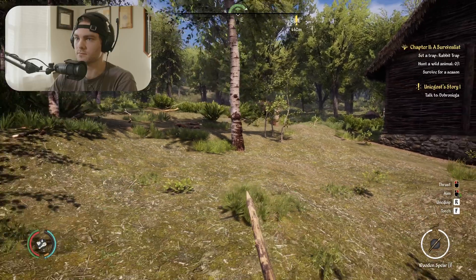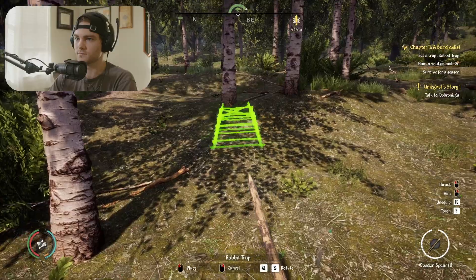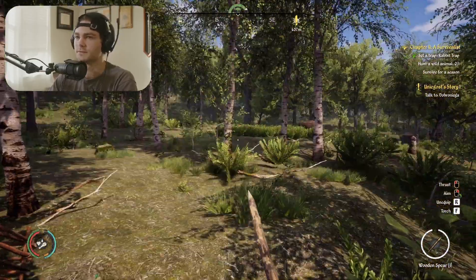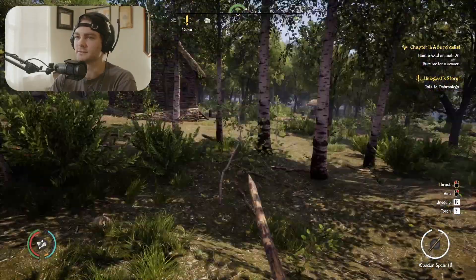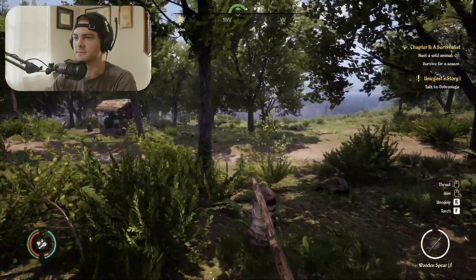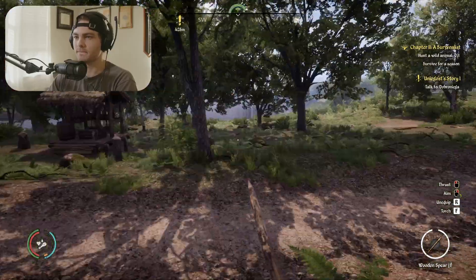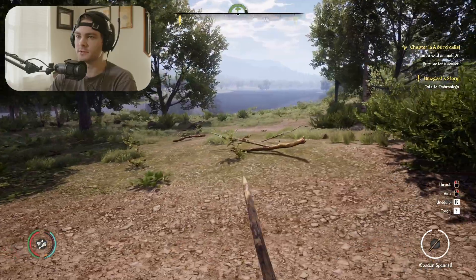Another thing that probably blows people's minds is that the Romans had it more figured out than the English did a thousand years later — the Romans had indoor plumbing. Fathom that. Oh, this is exactly like The Forest — they straight up use the same assets. Okay, this is our storage house — why is it so big? But it seems you're going to be storing a lot of things.